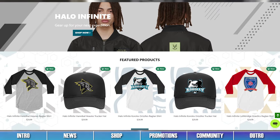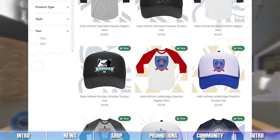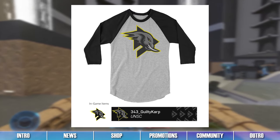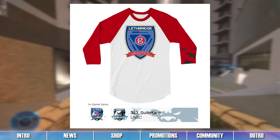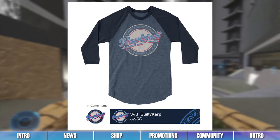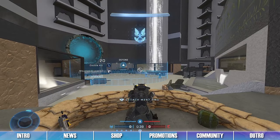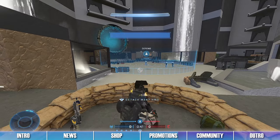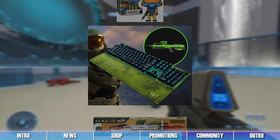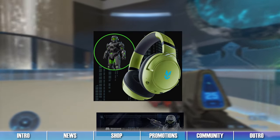Promotions are still available via the Xbox Gear Shop. By purchasing specific Halo-themed apparel from the online store, you'll receive a code to unlock emblems for Halo Infinite. Players can unlock the Hannibal Heavy's emblem, the Korolev Grizzly's emblem, the Lethbridge Gravitics emblem, the Mizraja Mauler's emblem, or the Naftali Omnisports emblem by purchasing the corresponding hat or shirt. Be sure to check out these Xbox Gear Shop items if you wish to sport these great looks in-game and on the streets. For more information about the Wolverine promotion, the Gear Shop promotion, or any of the other ongoing Halo Infinite promotions, check out the Infinite News website.